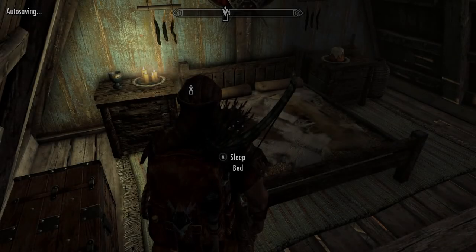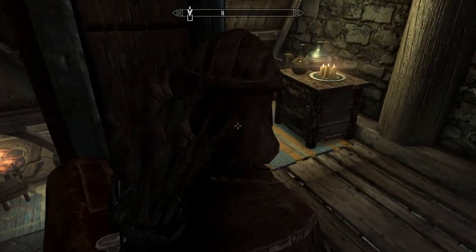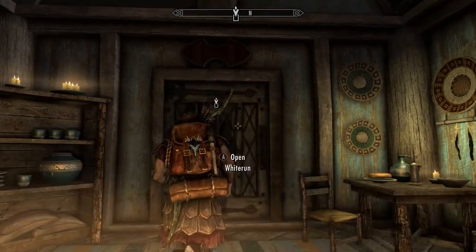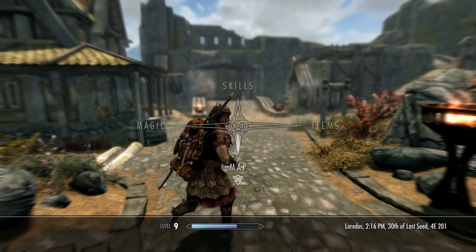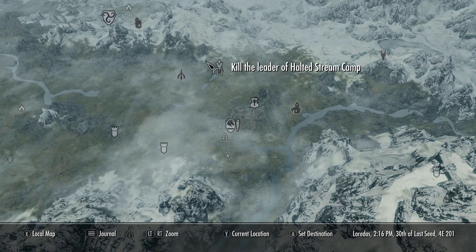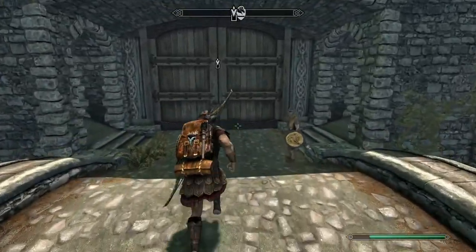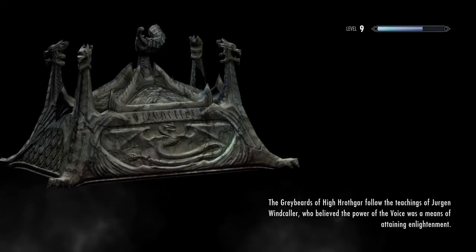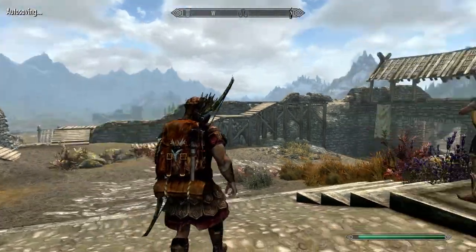Let's take a quick nap. Oh my god, Faendal — get out of my way. Lydia, why don't you ever sit in your own room? Why do you always have to be in my room? Alright, let's go. We have to go kill a bandit leader — this should be pretty easy, all things considered. Let's go through here first.